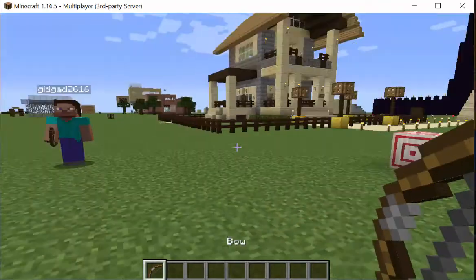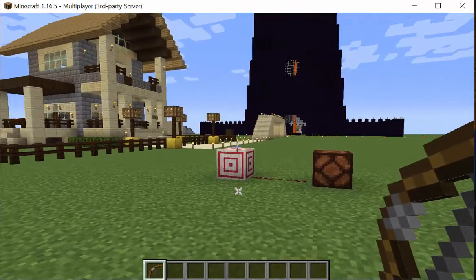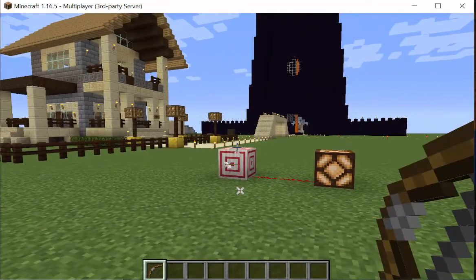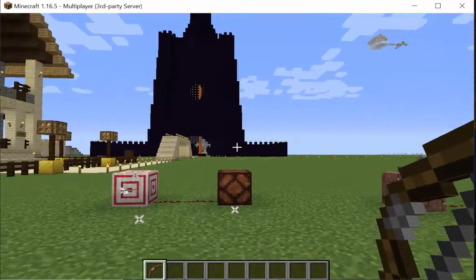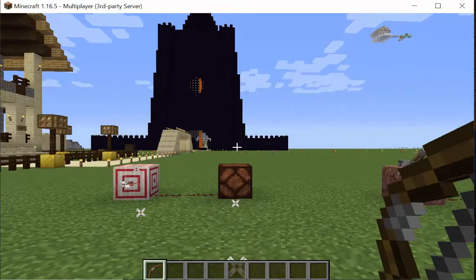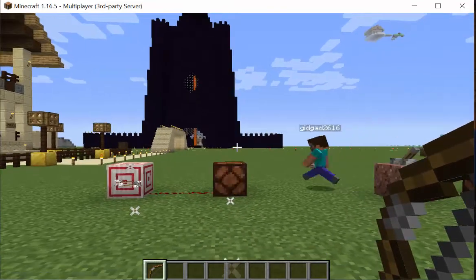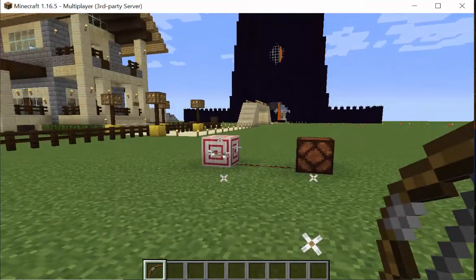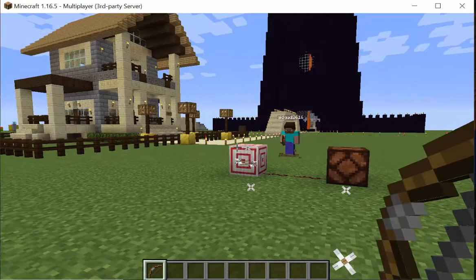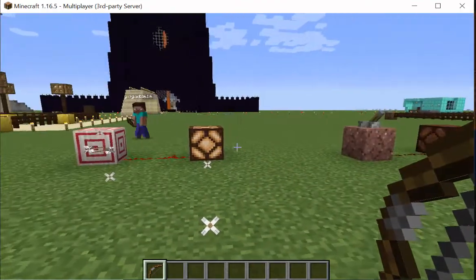Learn something new every day. I always got myself an arrow. If you hit them, it doesn't matter if you hit bullseye or not — it'll activate redstone signals. It is kind of fun to try and get a bullseye though.